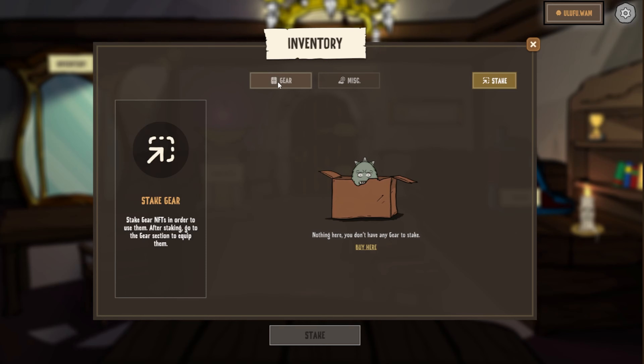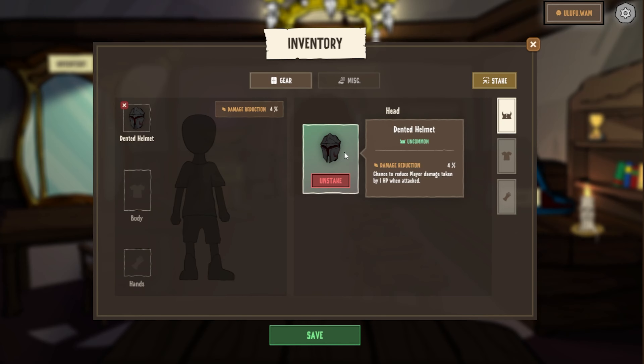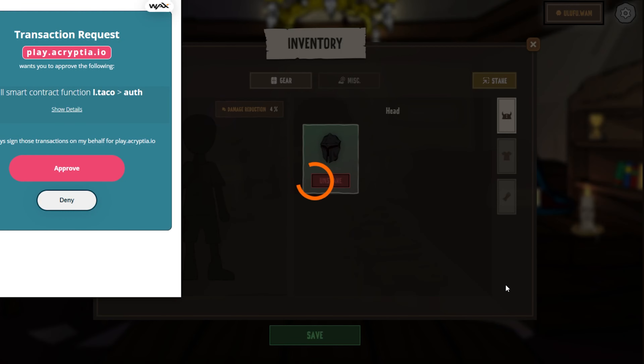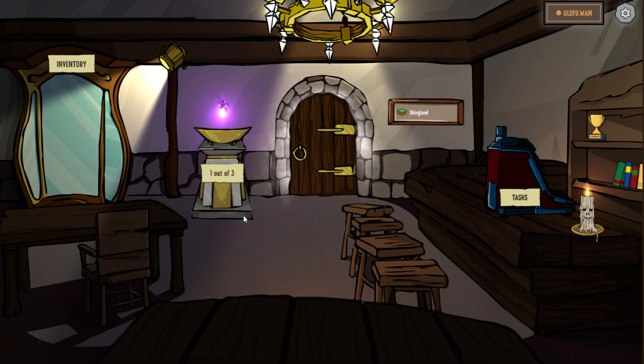Now that it's staked, it's going to give you the option to equip it. Go back over to gear and click on the helmet — you can see now it is staked. What this helmet does: it gives you a 4% damage reduction once you're actually playing. Every time you get attacked, you have a 4% chance of reducing that by 1 HP, which is a nice little bonus. Once you have that staked, go ahead and click on save. After you authenticate, you have your gear equipped and you're ready to play the game.